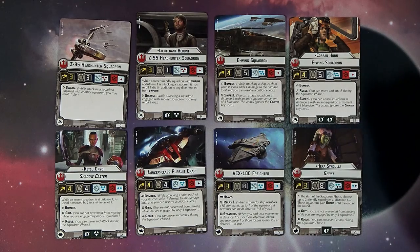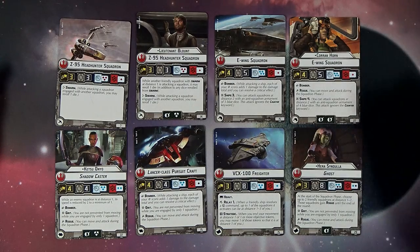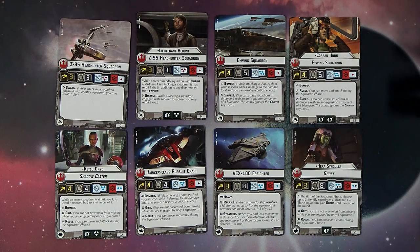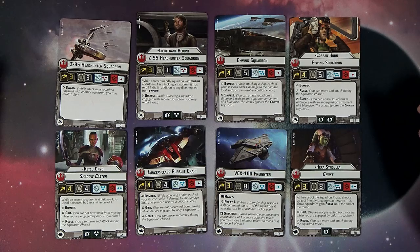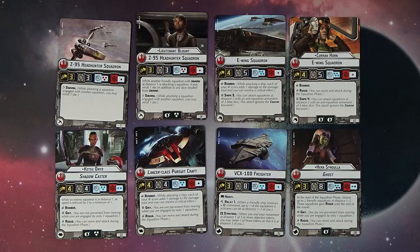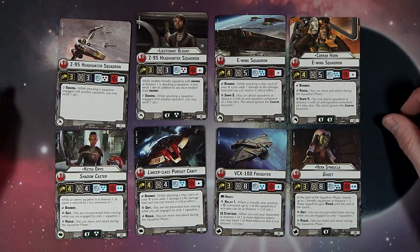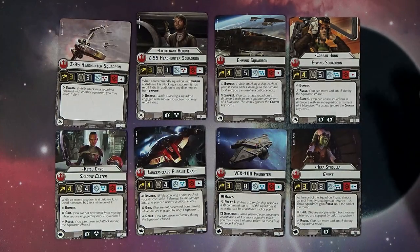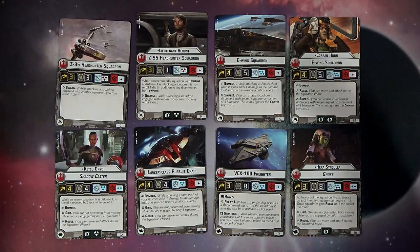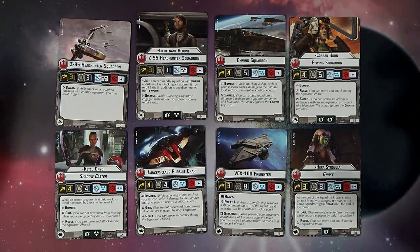Then we got the Ghost — or not Ghost, just the VCX-100 freighter — Heavy, Relay 1. We already talked about relay with the shuttle, and Strategic lets you move around objective tokens. Hera herself: in the squadron phase, choose up to two friendly squadrons at distance one to two, and those squadrons gain Rogue until the end of the turn. Put her in and all of your cool pilots immediately have Rogue — you're doing all sorts of stuff in the squadron phase, activating for free. I'm really digging her.